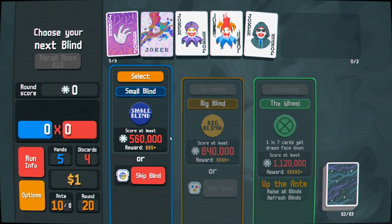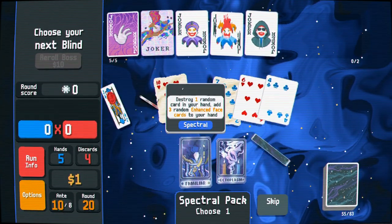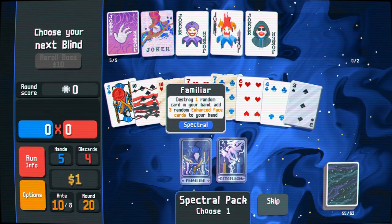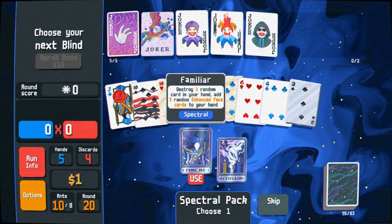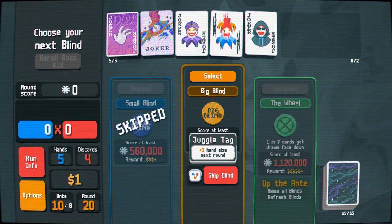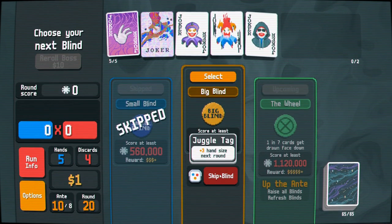A free spectral pack — let's see what that does for us. One of my jokers is negative — what does that do for me? This is going to destroy my steel card, isn't it? It went the other way — it added a steel card to my hand. Plus three hand size next round!